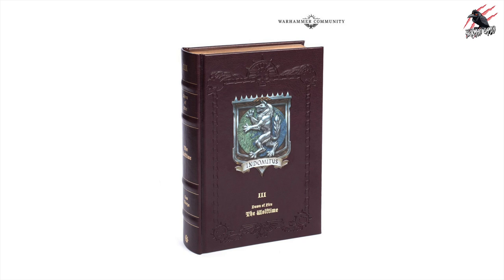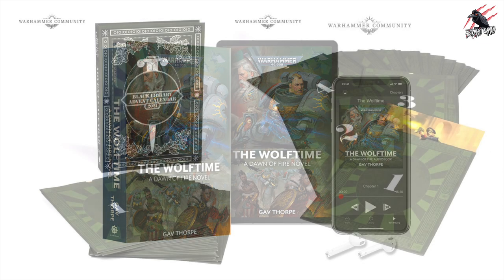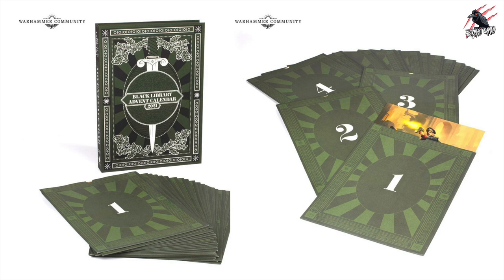Let's look at Black Library. We've got The Dawn of Fire: The Wolf Time, available in a special edition with a leather-effect cover, foil blocking and an additional short story. There are only 2,000 copies and they all come signed by the author. If you don't want the exclusive copy, you can also get The Wolf Time in paperback, ebook or audiobook formats. There's also another Christmas product — the Black Library Advent Calendar, which is 25 A3 art prints of Black Library covers, featuring favourites like Gaunt's Ghosts, Siege of Terror and Dawn of Fire.